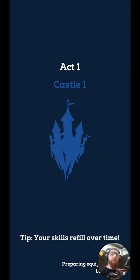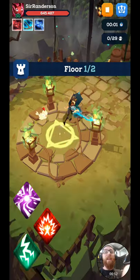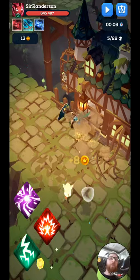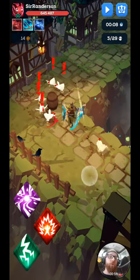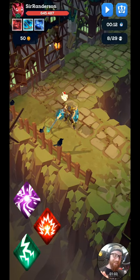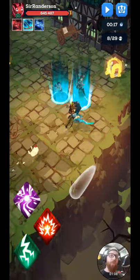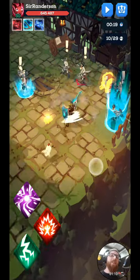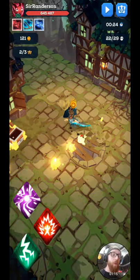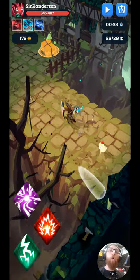The first thing in MightyQuest you'll realize is that there is gear — there is lots of gear. This is a dungeon-style hack-and-slash RPG with lots of loot to get. There are three types of gear in MightyQuest. First, your blue common gear. There's your green set gear. And your orange epic gear.